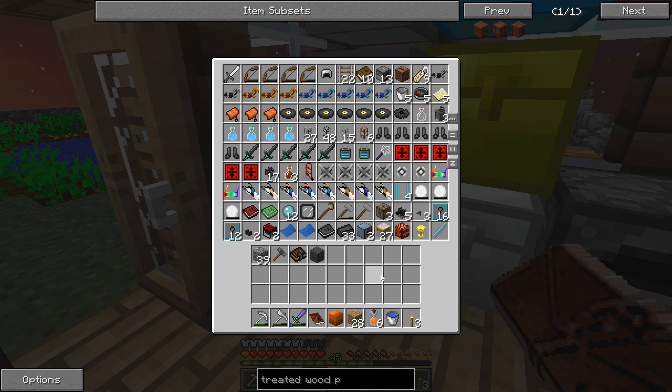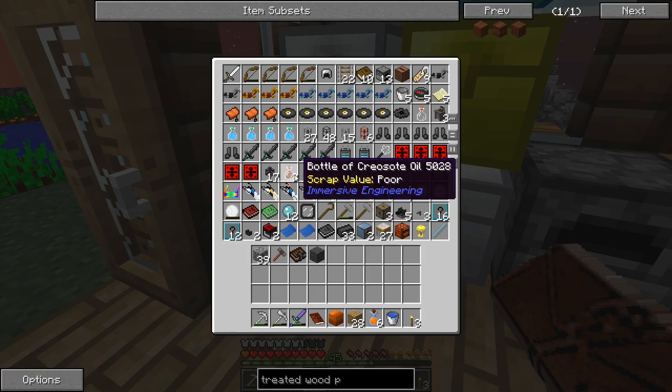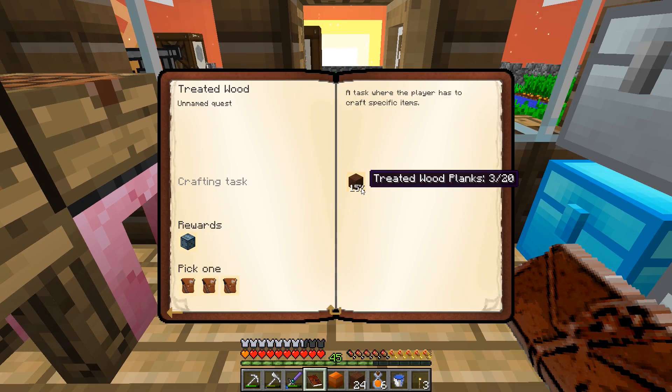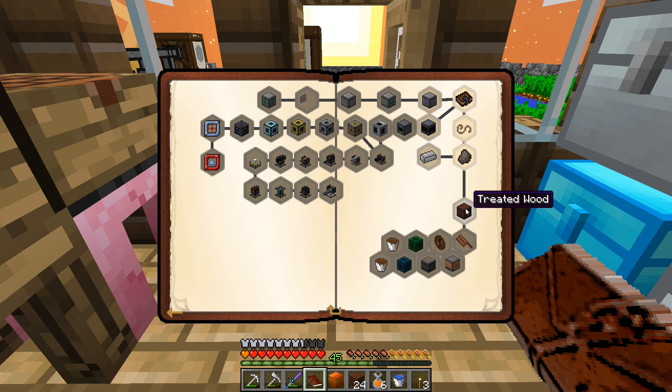Where is the creosote? Found it - it's right here, I'm just blind. We'll do this recipe and we should have this quest complete. It got me the third time - we need to do this recipe 17 more times. I definitely need to grow some trees. I'm glad it gives me a percentage so I can track it. We need a lot more wood and a lot more creosote, so we're going to have to wait on this.